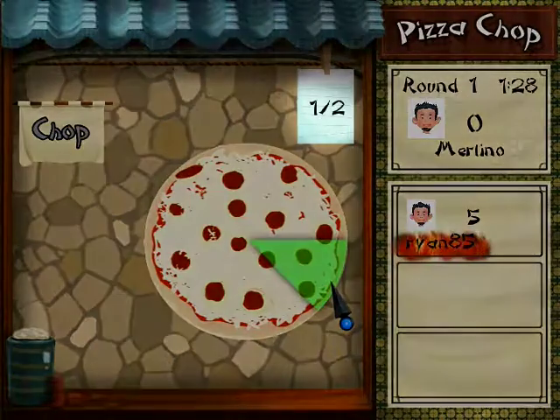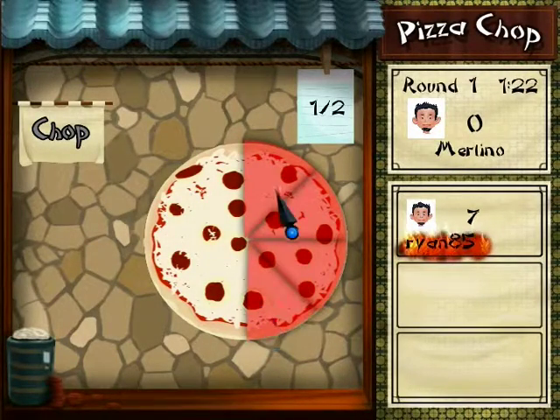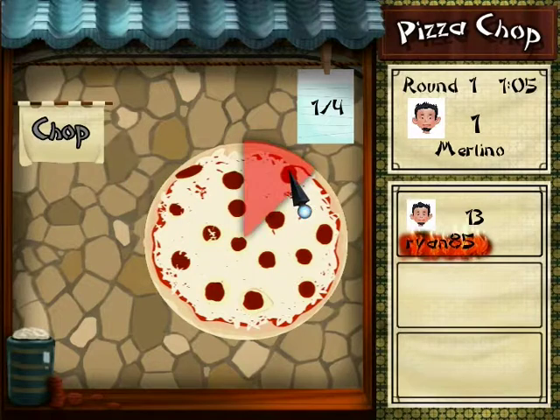Let's take a look at our first order. The slip asks for one half. To service this order we will left click on one half of the pizza and then proceed to left click on the chop button to the left. I was correct and as you can see it increased my score.